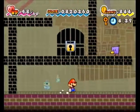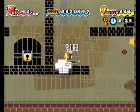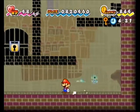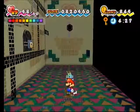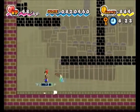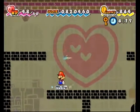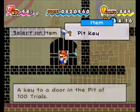Everything in the Pit of 100 Trials is in 2D, so you don't necessarily need to take the pipe in most cases, but to save yourself some time in some situations you're better off doing so. 3D is also a good escape method to get you to the floor if you're feeling trapped. But don't do it if the door you need to go through is not on the ground floor.